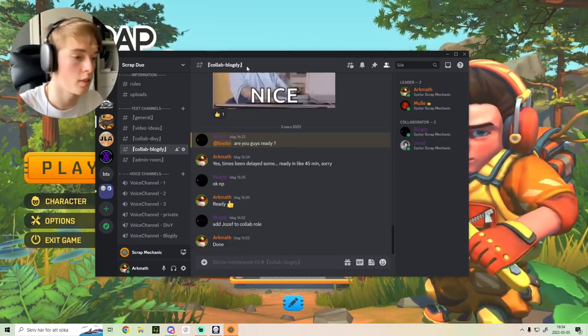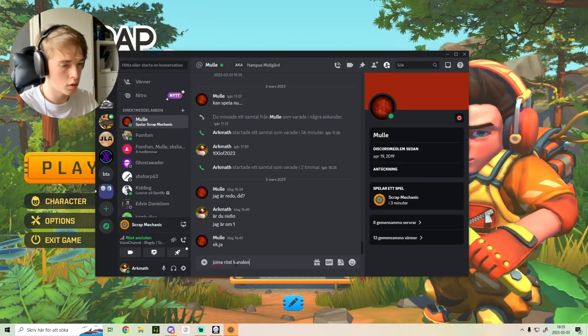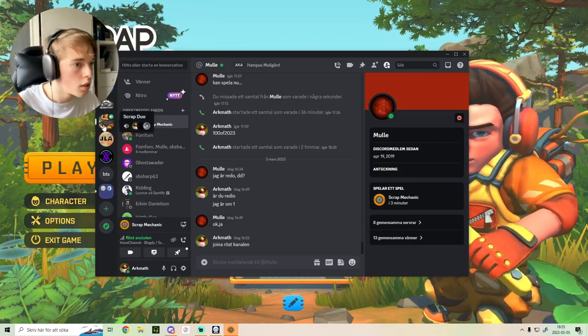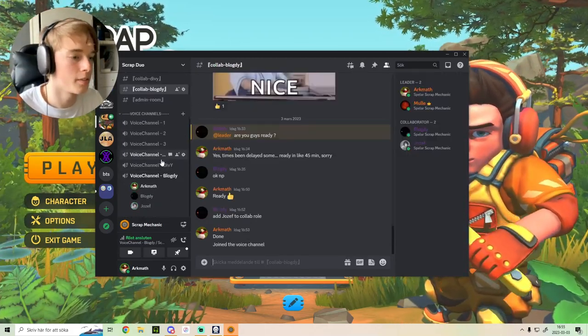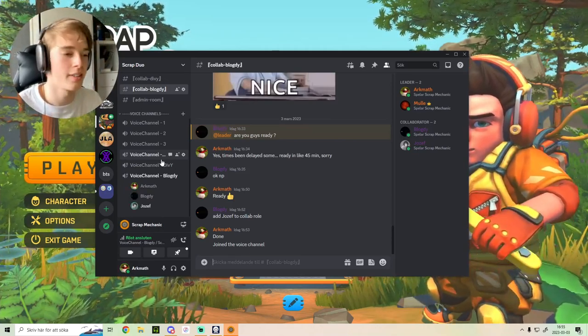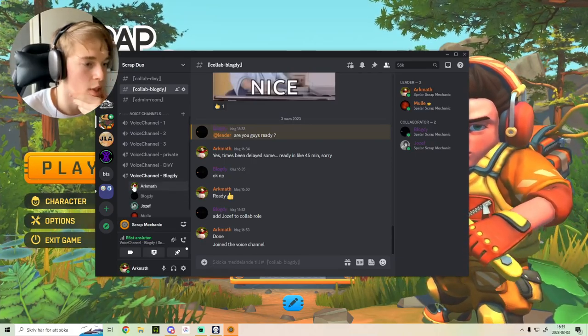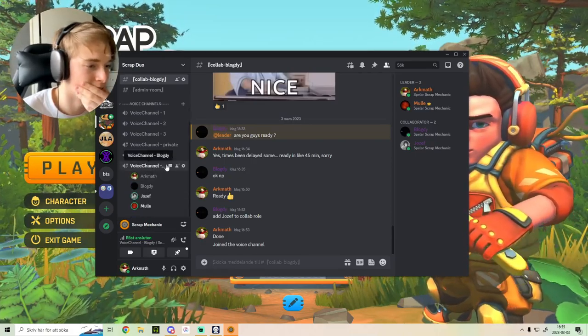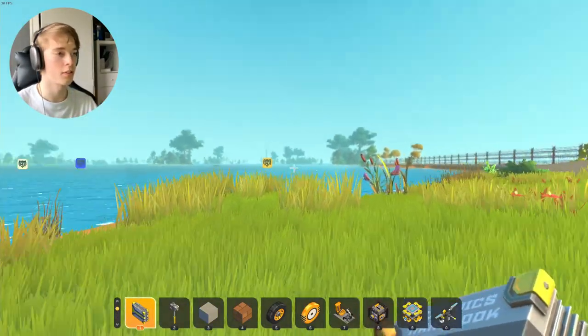So let's just join the voice channel. Hello. Oh hi. Hello. How are you doing? Doing good. Great. We're just waiting for Hampus. Okay. Oh there he is, hello there. Hi. Oh, 27 fps, that's not going to start.